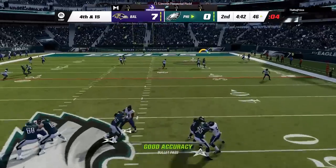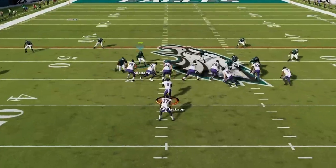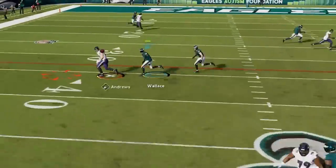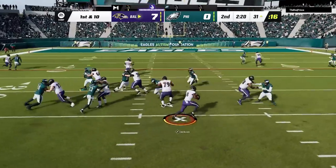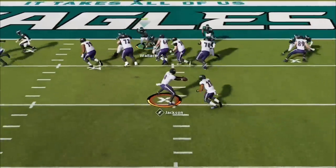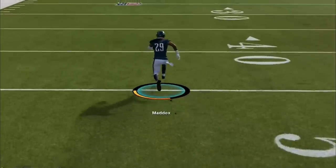I decide to go for it on 4th and long, only to give the ball back and put it on my defense at midfield. The only real setup I'm making at this point is simply flipping the play for man alignment purposes, as we stop the read option for a 1-yard gain. He beats me with a crossing route for the first down before Mark Andrews runs right past my user. But then Lamar breaks all the rules on a big carry inside the 5, and the game turns on the next play as a fumble turns into an easy scoop and score for my first defensive touchdown.